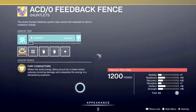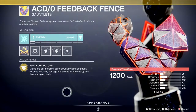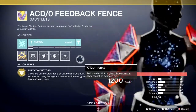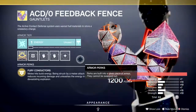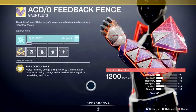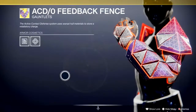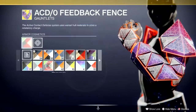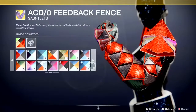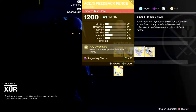Moving on — we have the ACD/0 Feedback Fence. I always call these like ACD/0s for some reason. The perk: melee hits build energy, being struck by a melee attack reduces incoming damage and unleashes the energy in a devastating explosion. If you build your Titan as more melee-based then yes, this is good — and it looks fantastic. But there is way better out there for the Titan, so personally I wouldn't waste a slot on it being just melee. That one's a leave. It does look good with the carbon shader though.